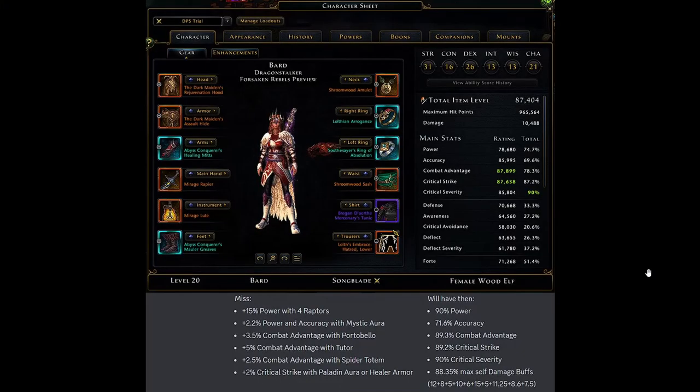This is about it here. You can see what we currently miss with regards to our stats and what we will then have. You'll end up with that 90% power due to the raptors and then like a mystic aura or even a runic aura. You'll end up with over 71% accuracy. Combat advantage really close to the cap there, same with crit strike, crit severity capped, and our maximum self damage buffs — excluding any party buffs — is nearly 90%. That's actually pretty high.